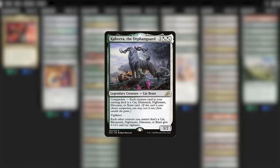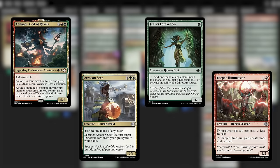Kaheera the Orphan Guard can be your companion if your deck contains only cat, elemental, nightmare, or dino creatures. What does that mean for us? It means cutting just four cards from the deck — Xenagos and three humans that tap for mana. That is not a problem for me.